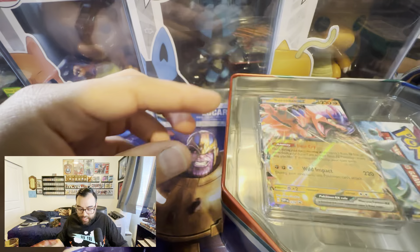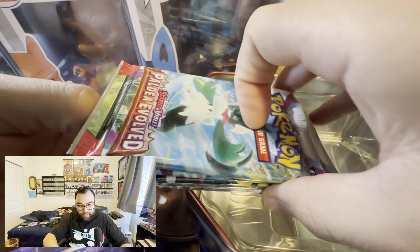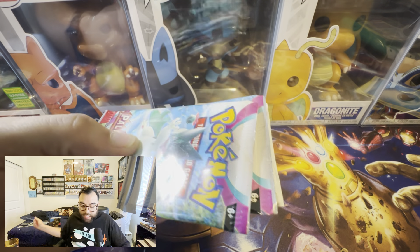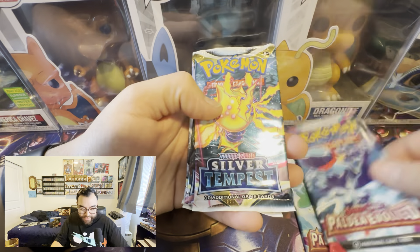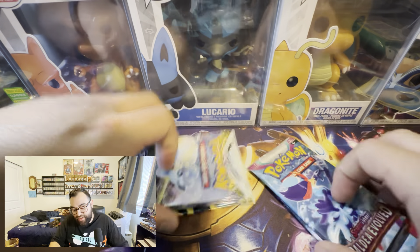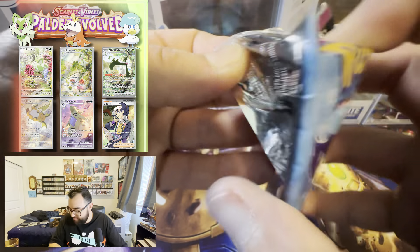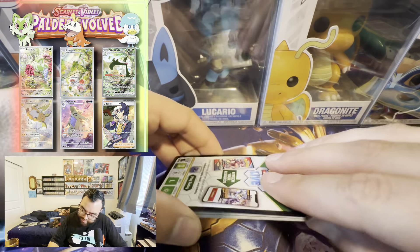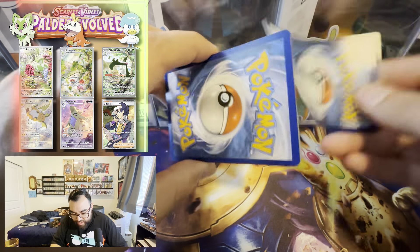Tin number two being unboxed. Looks like we got more Paldea Evolved — lovely. Now the promo card we'll sleeve up later. What are the packs gonna be? This one should have one extra pack. Let's see — Paldea Evolved, Paldea Evolved, Silver Tempest, Silver Tempest, and a third. Kind of want a little more diversity, but let's get into it. Tin number two coming your way — we'll start with Scarlet and Violet as always.